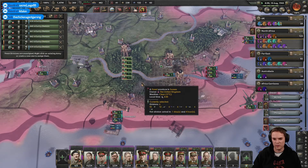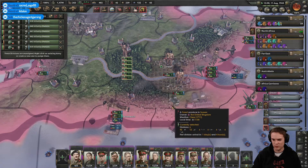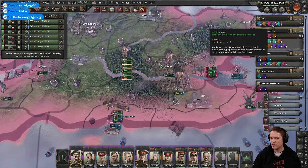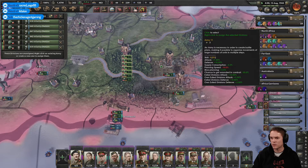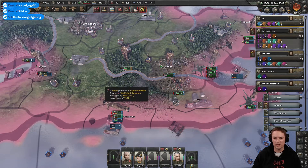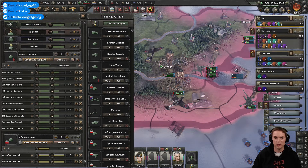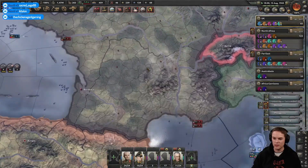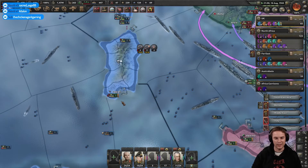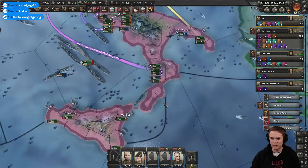We've got extra Polish divisions turning up — nice, loads of them as well. Excellent. It was my Polish guy. Drop him in there. Don't know what we're going to do with them just yet but I'll bring the others over. Two more on the way and we'll ship them out. The good thing about using exiled nations' troops is that they come already at regular level of training, because it's assumed they're veterans from the campaigns from when their country was overrun. It's a nice little bonus.